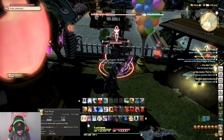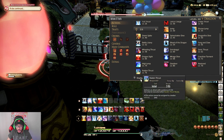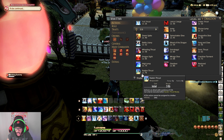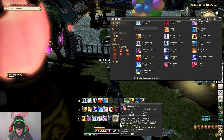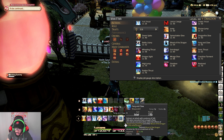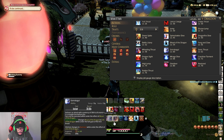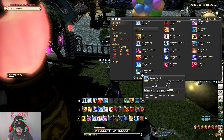True Thrust will turn into Raiden Thrust. Raiden Thrust does an attack potency of 330. It has no positional requirement and can only be activated when you do the positional on either Wielding Thrust or Fang and Claw. So you always want to make sure you hit those last two positionals because 290 goes all the way up to 330.